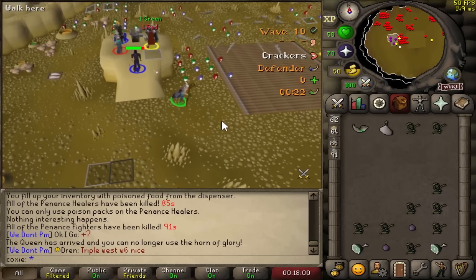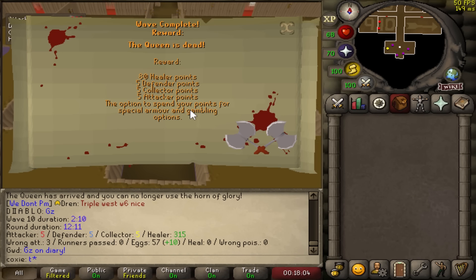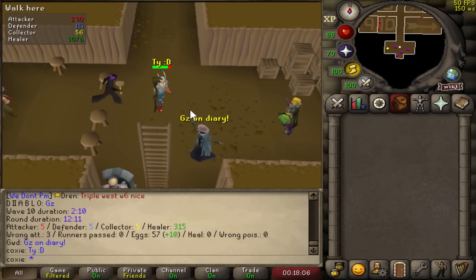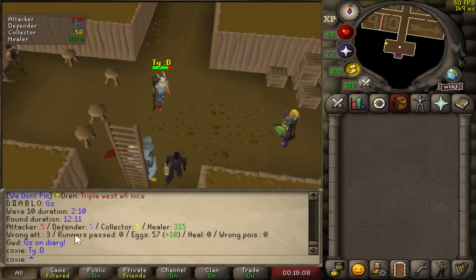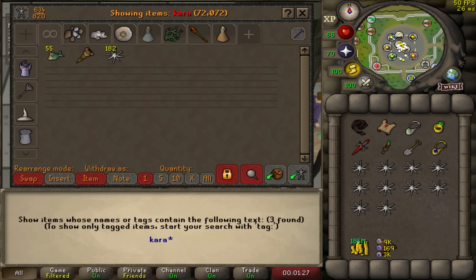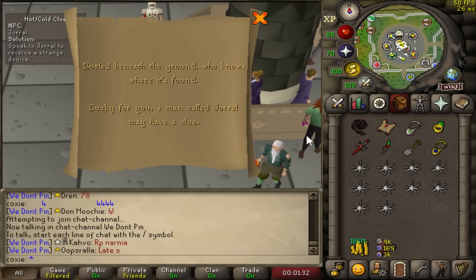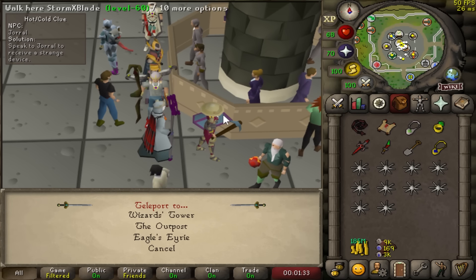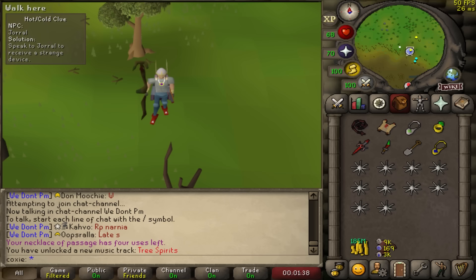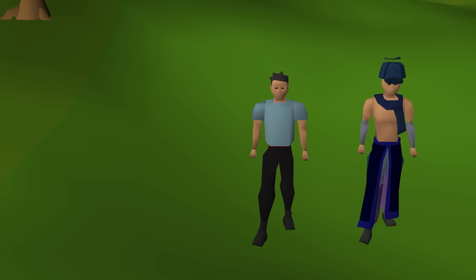Another heal PB — 12:11. Going to keep pushing; I'm really excited for that sub-12. Stats are starting to look good. I have an elite from BA Gamble sitting in my bank — I turned it into a master clue. I was kind of just sitting on it because I didn't have three clues stacked up, but my account's doing pretty good right now. So let's start the first master clue and see how far we get. There's no better time than now to talk about every pet hunter's worst nightmare: the Bloodhound.